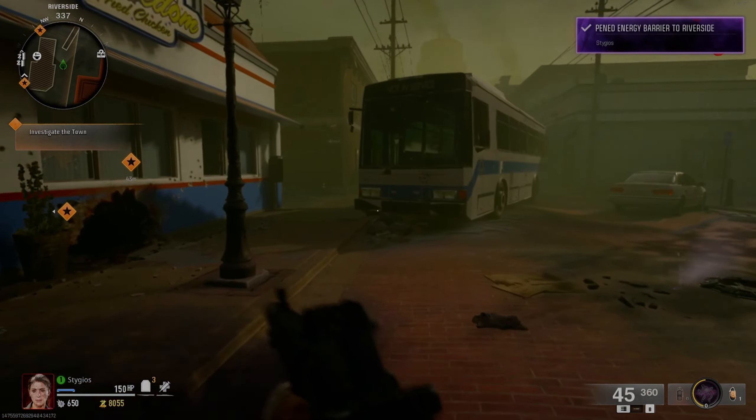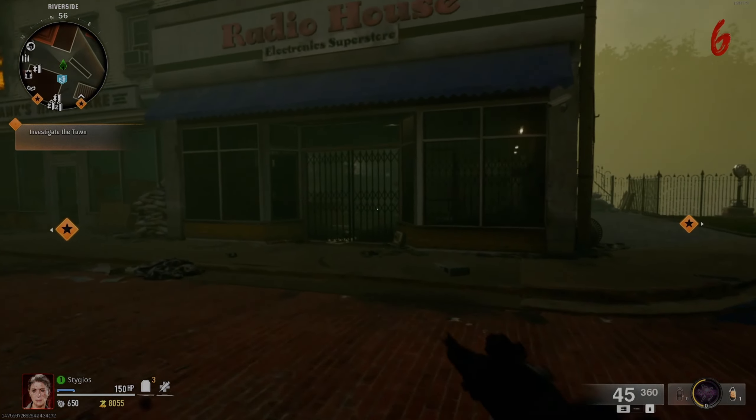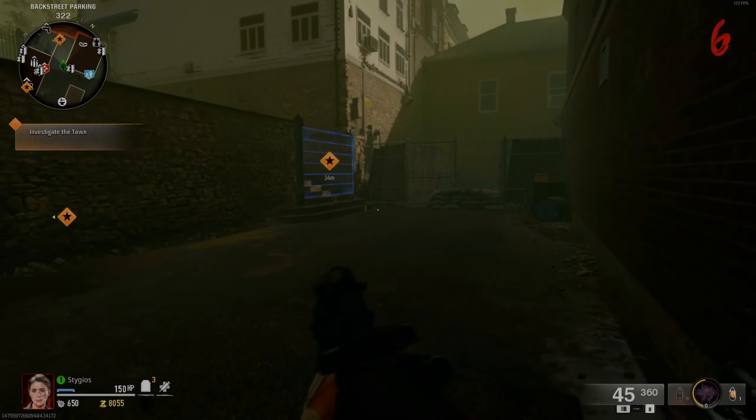There are three steps — three parts — and you can do them in any order. One of them is inside that building, but we'll come back to that later because we're going to need a mangler to spawn for it.